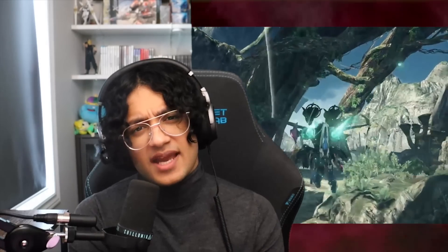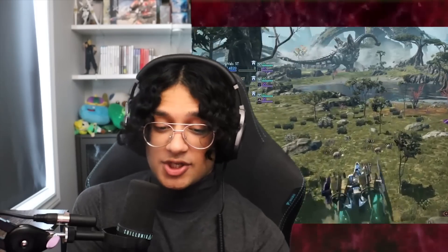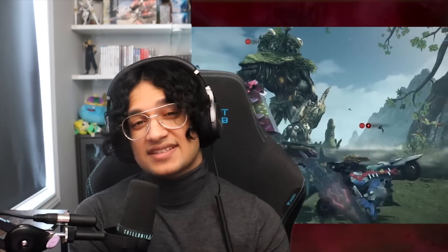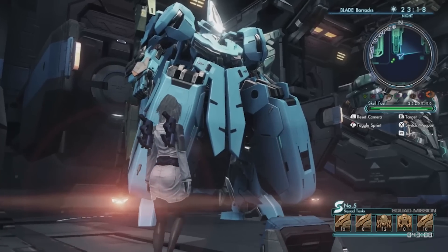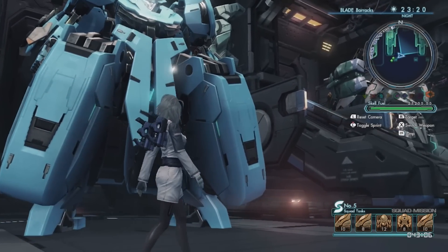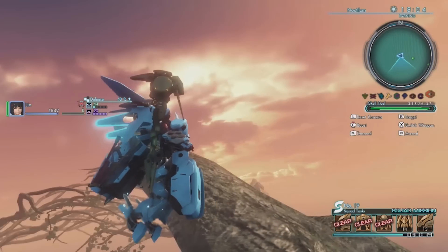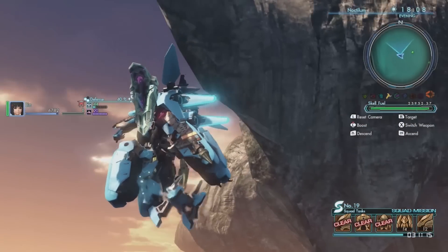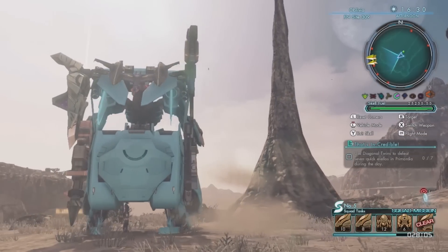Essentially, Skells are these mechs that you can customize, fight in, drive, and even fly around at some point. They did such a great job with it too — unlocking the flight module in the Skells was such an amazing moment for me in the game. Personally, Xenoblade X has the best exploration experience that any Xenoblade game has ever offered. Coupled with how incredible this game looks for something they made on the Wii U, there are moments in the game that I was actually shocked at how good it looked. The lighting and textures often look stunning for something on this limited console — it was visually very competitive with other games on other consoles for the time.